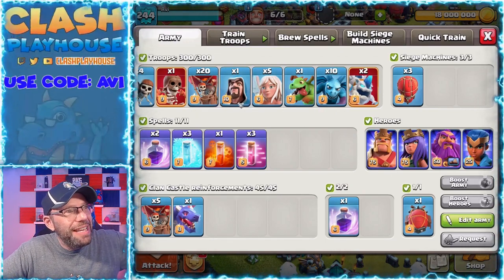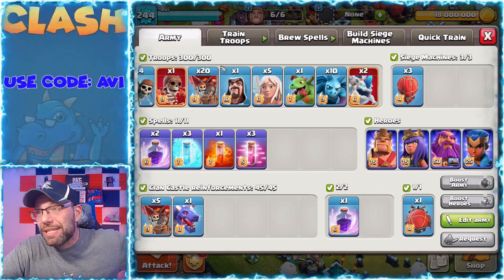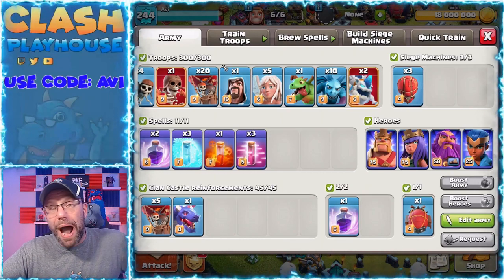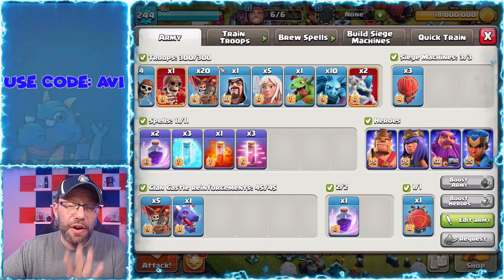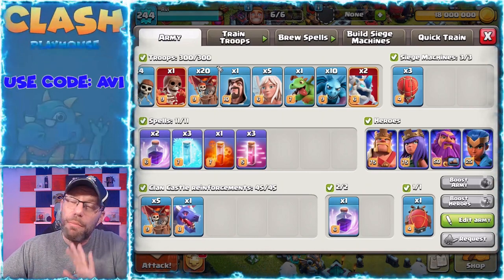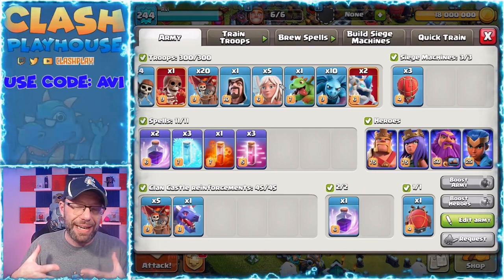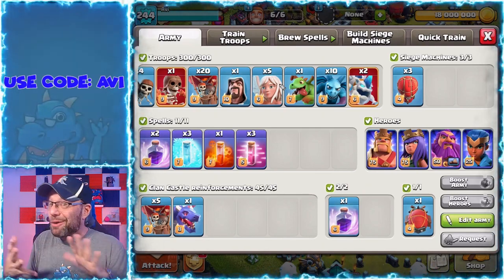So we talked about the funneling troops. Of course, you have the loons here — this is really only 18 loons that you have for this army. Why? Because you have to use a clan castle loon for your healers and a clan castle loon for your baby dragon. Very, very important. But you don't need more than that, because you have your queen. 18 loons is not really a lot, but let's look at the spells.